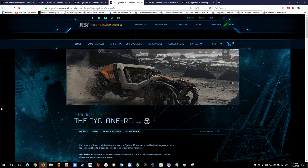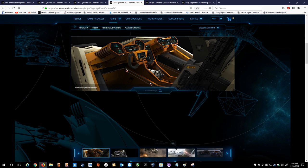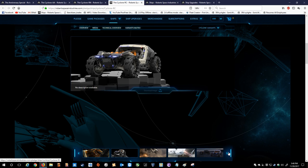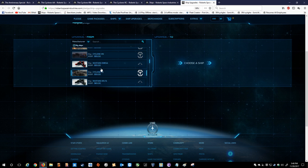Next up, the Cyclone RC. For those who like to push the limits of speed, the Cyclone RC (which stands for Racer) features a modified intake system to allow for controlled bursts of speed, as well as tools to customize handling. That last part about customizing handling likely has to do with the fanned wheels — the way those little fins pop out and give you better traction. There's also an intake that helps recharge the thrusters faster, similar to some racing variants. The RC is also $55.